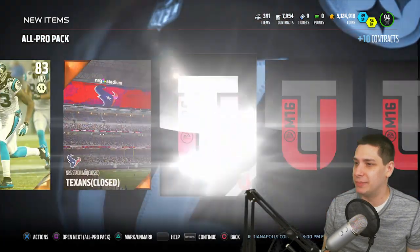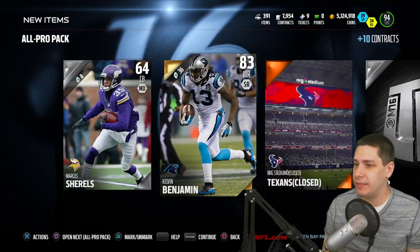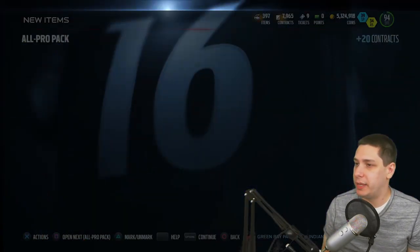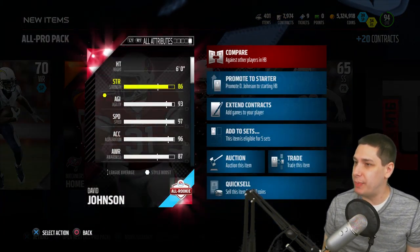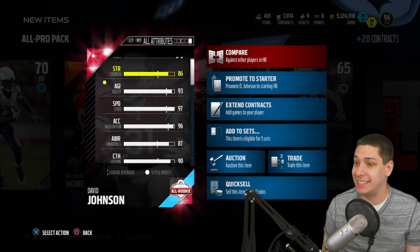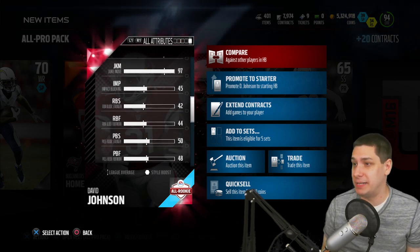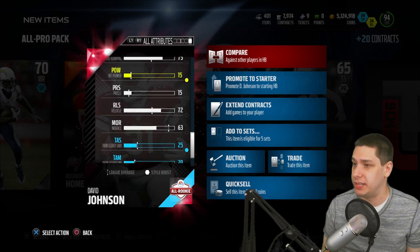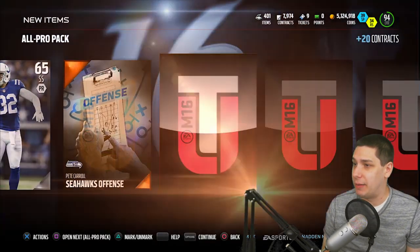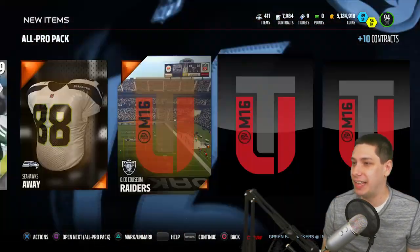The All Pro Packs go for like 30K and you're guaranteed 3 golds — and we get 3 crap golds out of it, of course. Not really much value out of this first pack. But we've still got 3 more of them. I'm still feeling hopeful — and we get a David Johnson All-Rookie card! That's not too bad. David Johnson has been a beast all year in Madden. 97 Speed, 96 Acceleration, 95 Carrying, 95 Jump, 98 Stiff Arm — that's pretty nasty. 97 Spin Move. This is actually pretty good. If I didn't have Clinton Portis and Dree Archer right now I might really consider using this. It's certainly a beastly card — definitely one of the better pulls I've had recently.